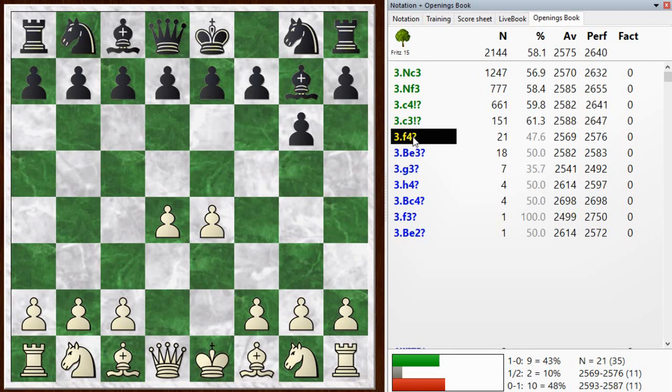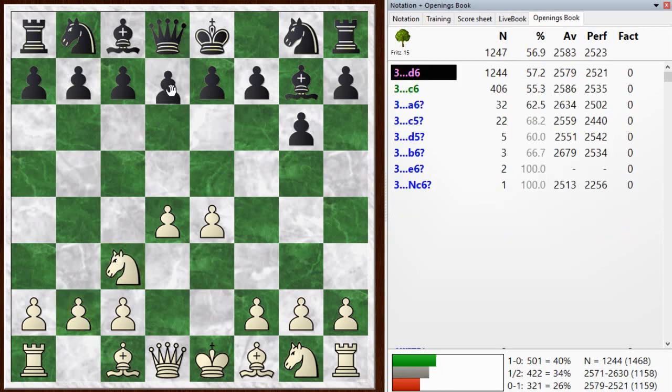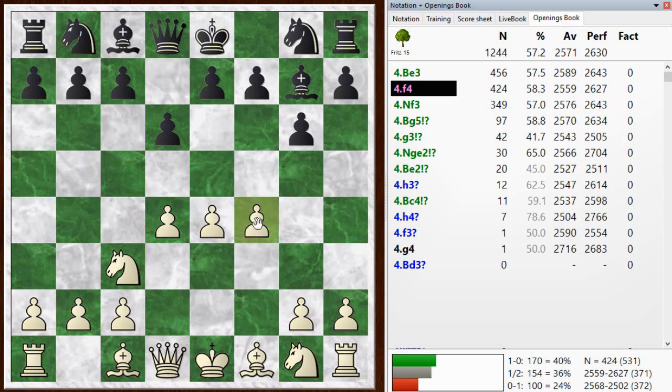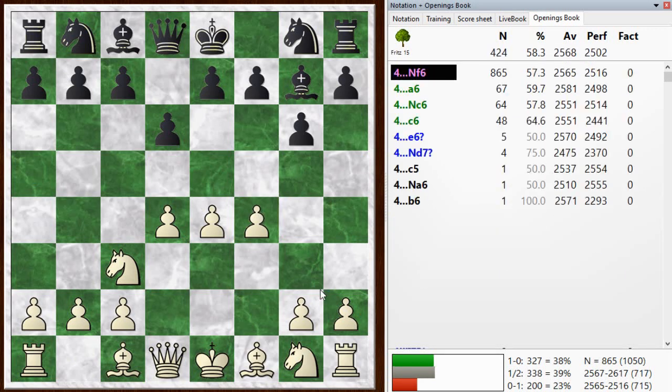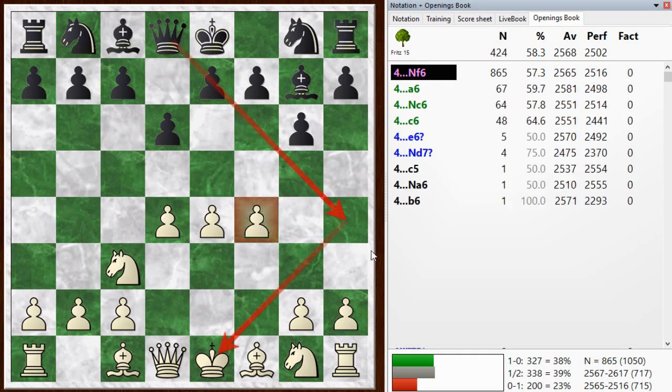The way I play it is not the most common here. Nc3 first, then d6, and then f4 — that's the normal way to get into the three-pawns attack. I still think it's an interesting setup either way. One point to keep in mind is that this queen will come out here with a check, potentially, when you have this f-pawn moved forward. So I always like to play this at a time when I know the queen can't come out in one move and I'll have time to get in Nf3.